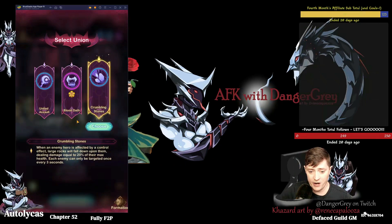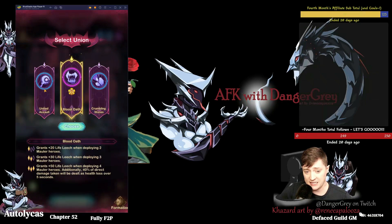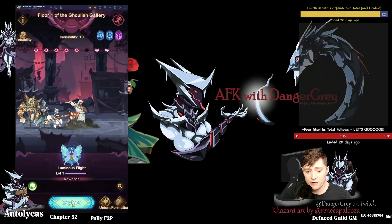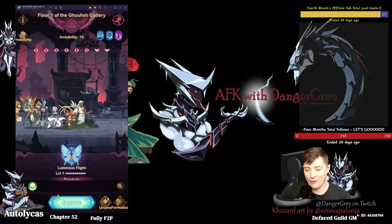It's like Labyrinth, right? I typically have been selecting these ones that require any two heroes of the same faction, rather than the ones that require two Maulers or two Lightbearers. Because especially in the early game, you don't know what heroes you're going to end up with, and they tend to be better anyway. We're going to take the United Assault because it's more straightforward — trying to keep this quick.